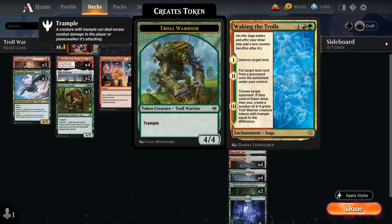We also have the full playset of Awakening the Trolls as another 6-mana saga — an old-school saga. On Chapter 1 we get to destroy target land. On Chapter 2 we can put target land card from any graveyard onto the battlefield under our control, including the one we just destroyed. Finally, we choose target opponent: if they control fewer lands than us, we make a number of 4/4 green troll warrior creature tokens with trample equal to the difference. Since we're ramping, destroying the opponent's lands, and putting additional lands into play, that number is going to be quite significant.